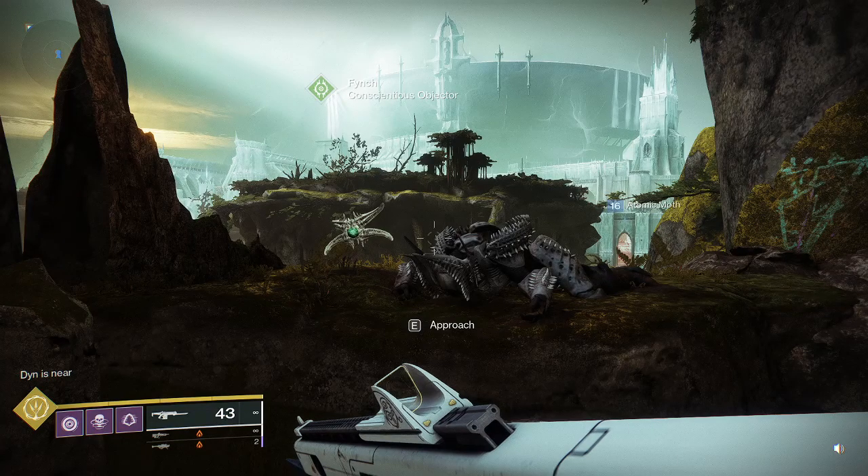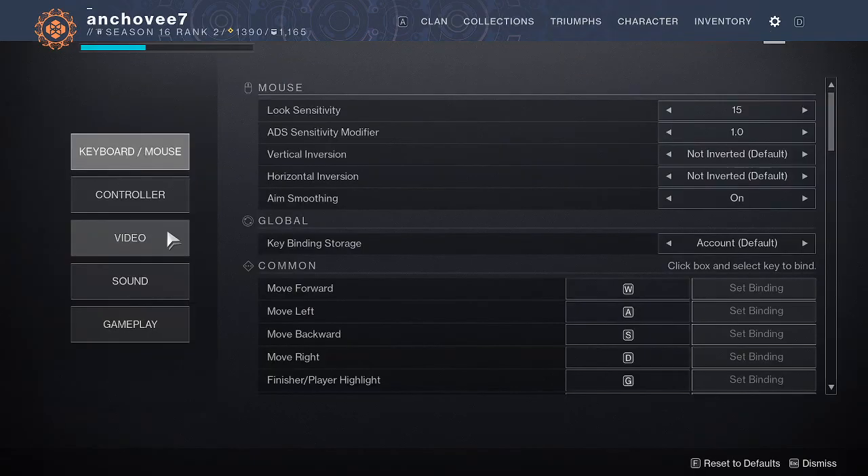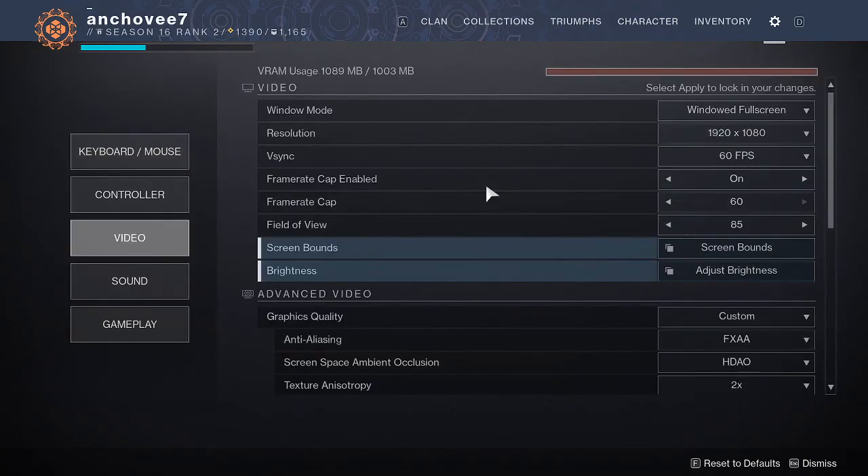So for starters, you want to go into your inventory and go up to settings. Then over here where it says video, you want to click that and scroll all the way down to the bottom.